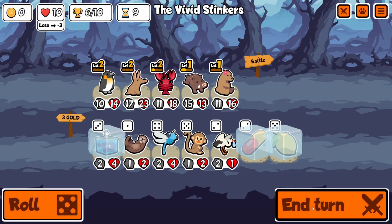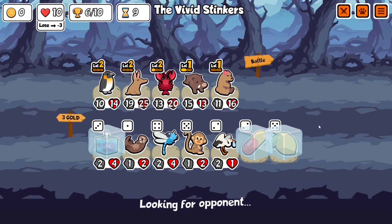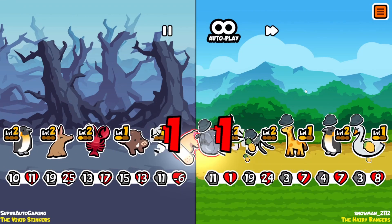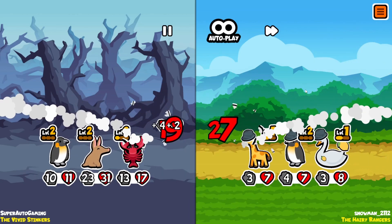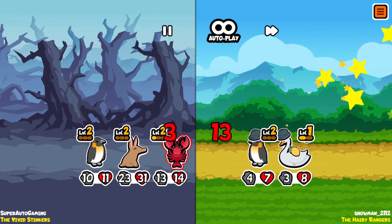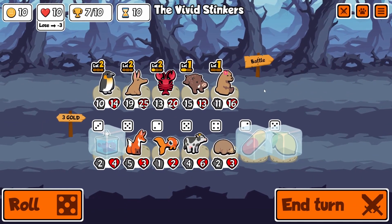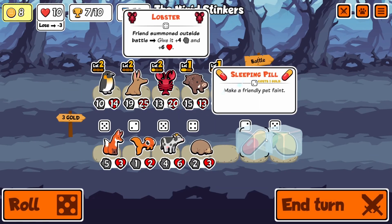It's going to be kind of hard to fit this blobfish in since we have basically the whole setup — level two penguin, aardvark, lobster. The only thing we can realistically sell is bear, which is unfortunate, but I think that's the weakest link on the team right now. Lobster is still amazing — anything that we sell and buy back into lobster is just going to make it huge again.